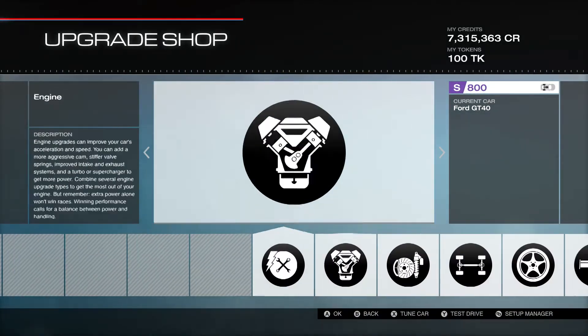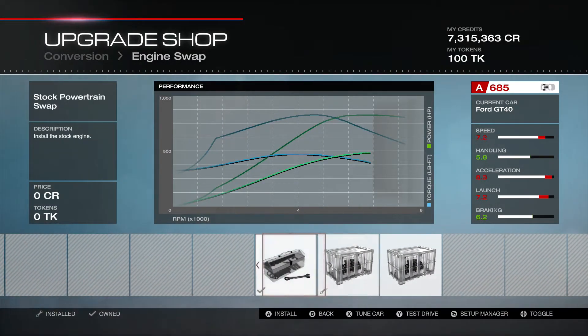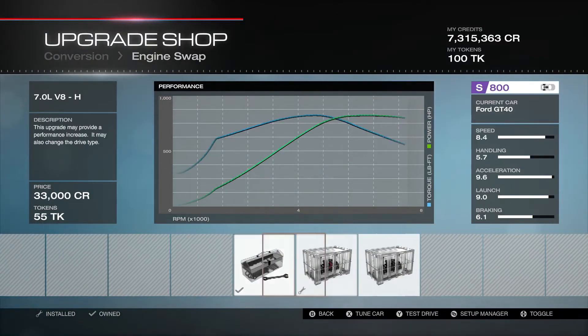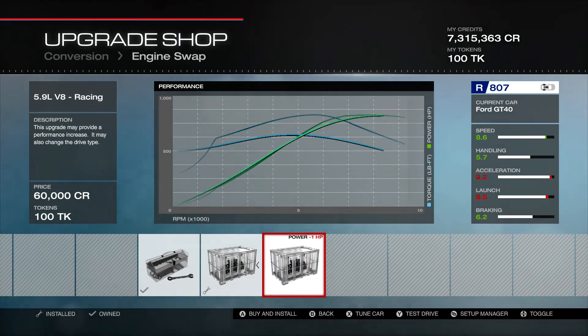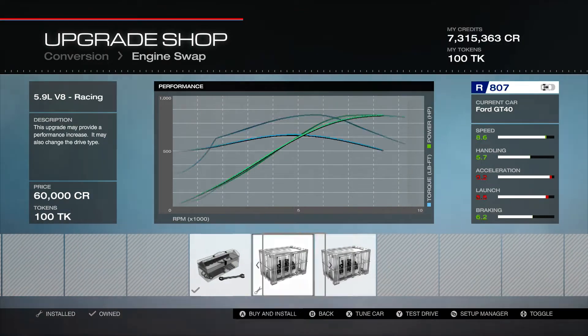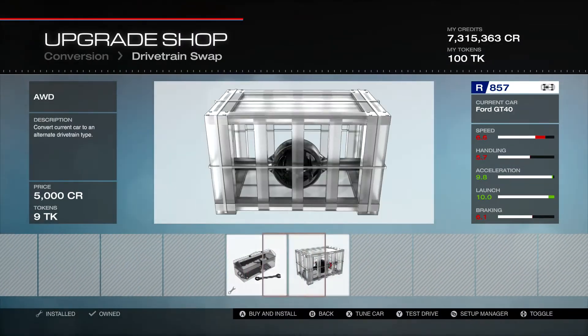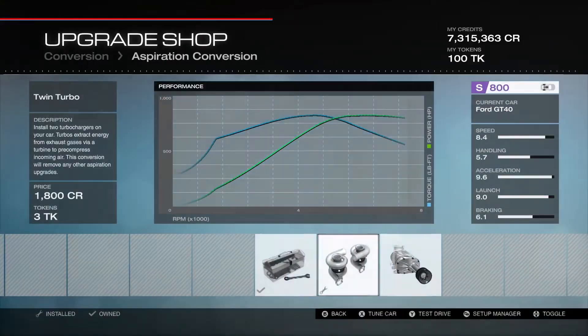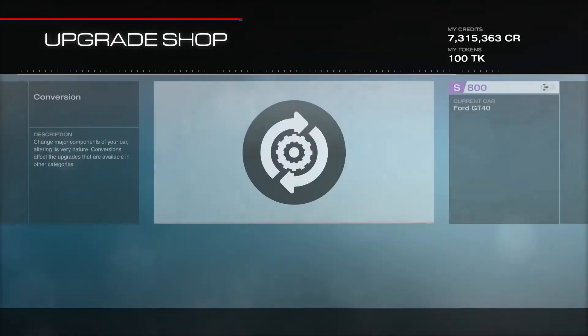So let's go to the upgrade and look at the parts. We're going to do the first engine — 7.0 liter V8. That gave us 341 horsepower for 115 PI. That one actually goes down by one. We stayed with the rear-wheel drive, and we did the twin turbo aspiration change. So lots of conversion parts on this one.